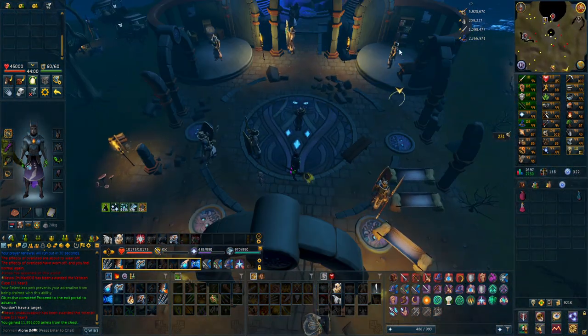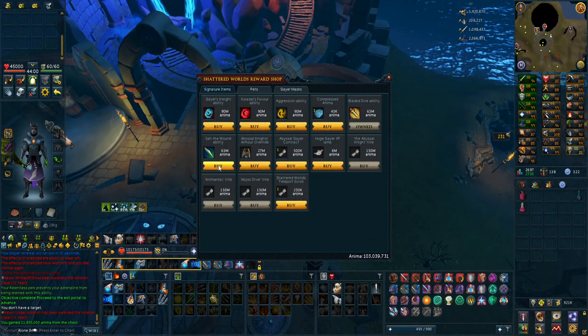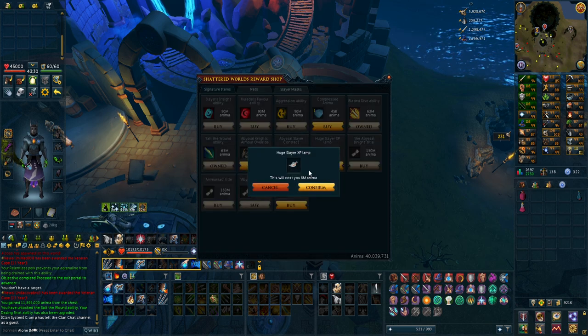Let's go to the store real quick. This is actually draining a lot of supplies for me. I have 103 million, going to buy the Salt in the Wounds ability. So now we have both abilities unlocked, and these ones are not that impactful. The aggression ability is like — you use this and for only about 30 seconds enemies are going to be aggressive to you, and it's 90 million, so it's pretty expensive.